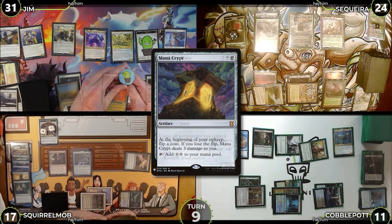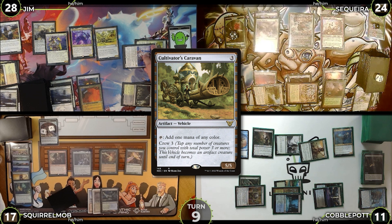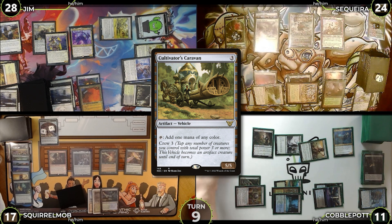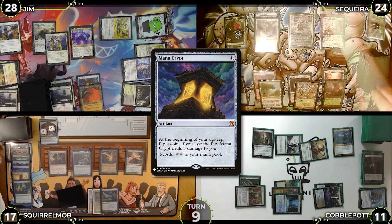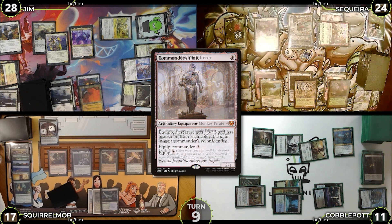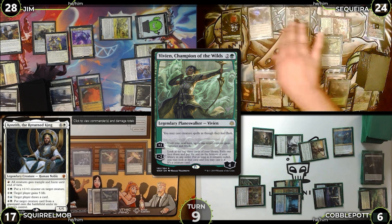Turn nine: Jim untaps, flips Mana Crypt taking damage, draws, casts Grand Abolisher, then crews Cultivator's Caravan with Ethersworn Canonist and Grand Abolisher. He attacks Saketa with the Construct and Cobble with the Caravan for five; Saketa blocks with a Saproling and Cobble blocks with his Bird. Saketa untaps, rolls Mana Crypt with no damage, draws, equips Commander's Plate to Ragavan, attacks Cobble who takes five. Saketa makes a treasure and Cobble reveals Windswept Heath off the top. Saketa casts Vivien, Champion of the Wilds and immediately uses her minus-two to look at the top three cards, exiling one face down.